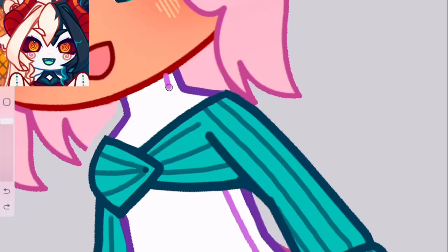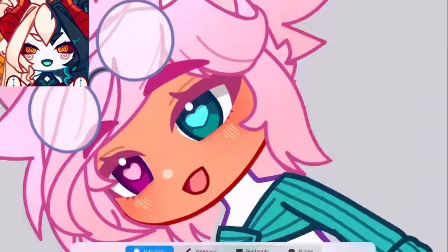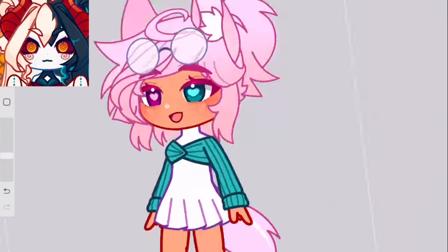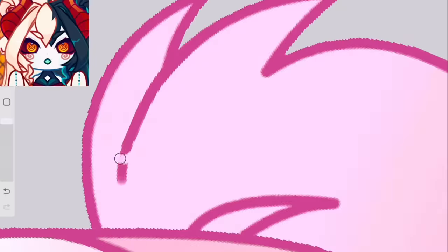Next, we're adding our details to the eyes such as creases, highlights, and cute eyelashes. At this point in the editing process, I wasn't quite sure what to add until I realized her patterns looked surprisingly springy. So I decided to throw in a bunch of smaller flowers into her hair.